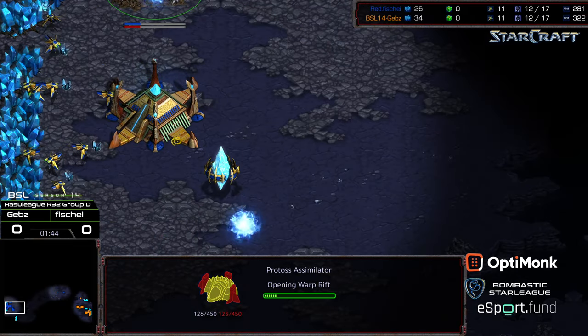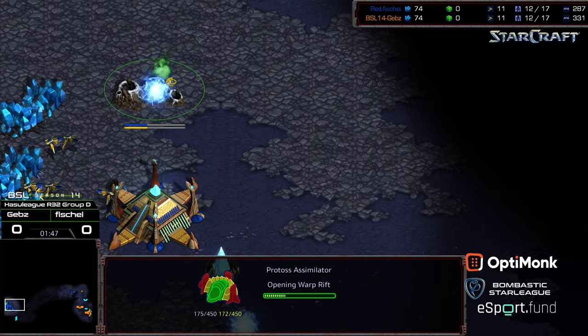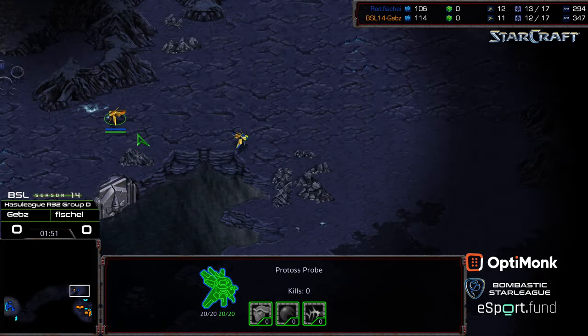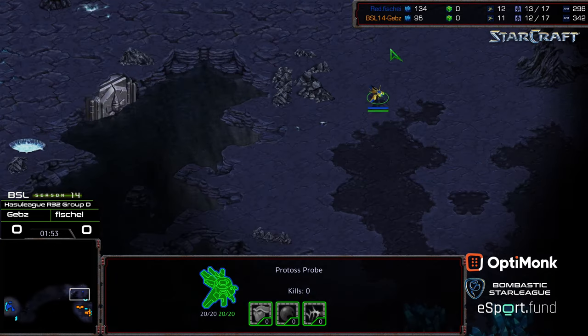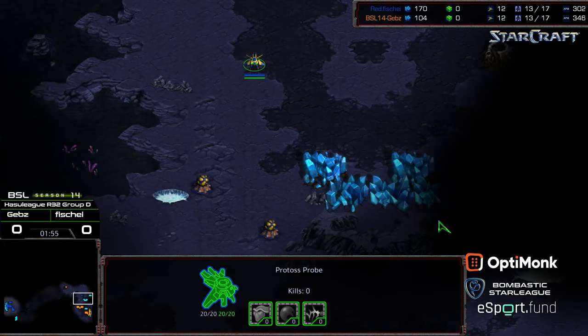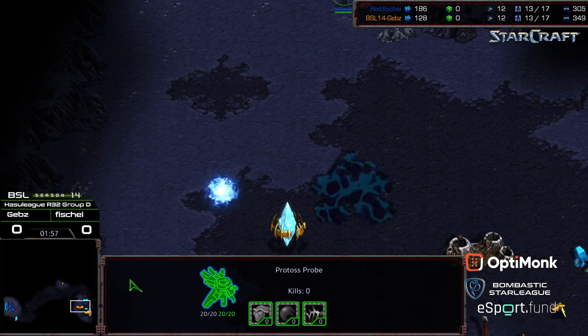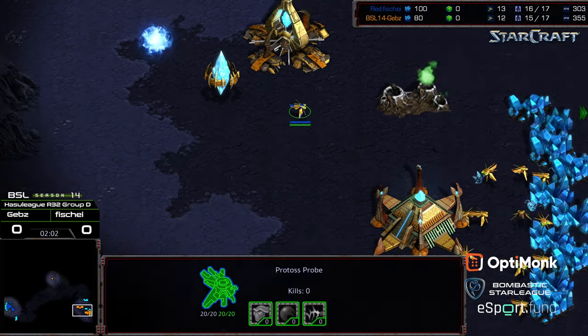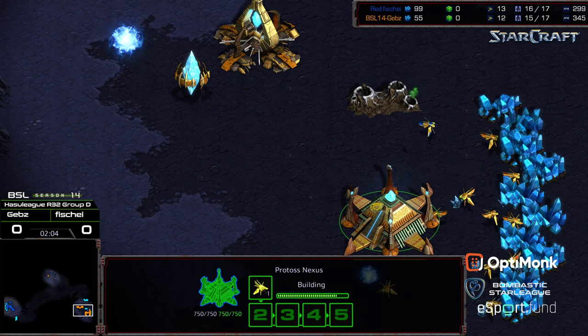Those are just kind of the thoughts I've been having overall. Looks like we are seeing gateway assimilator. Two gate tends to be pretty strong on this map because it is rampless, and early game zealots can help you move into an advantageous early game position. We've got a double gateway opener here from Gebs.